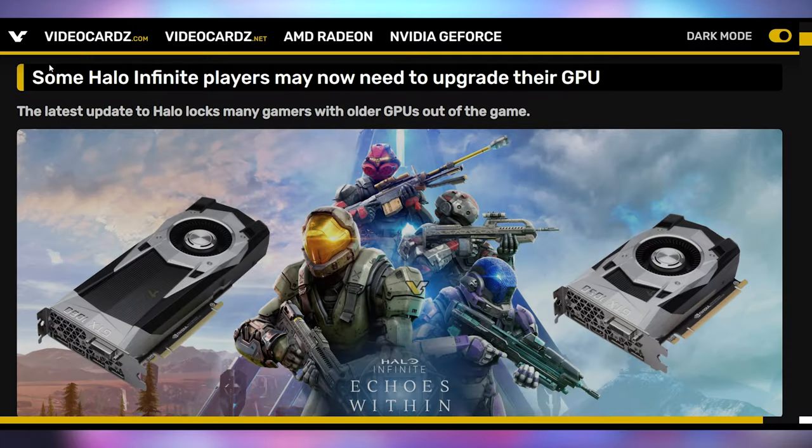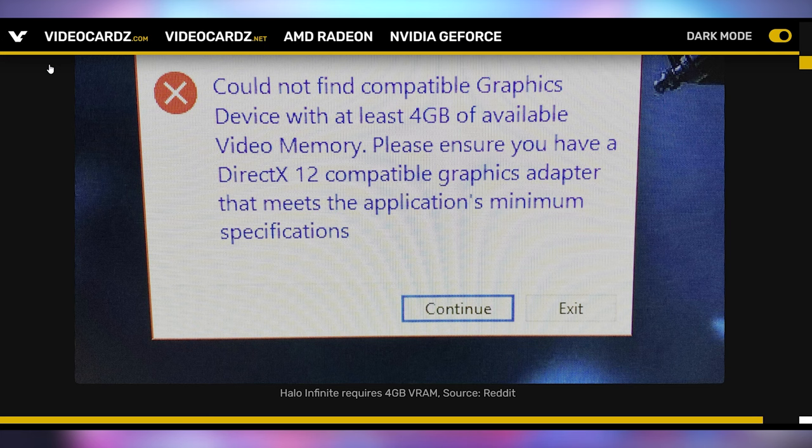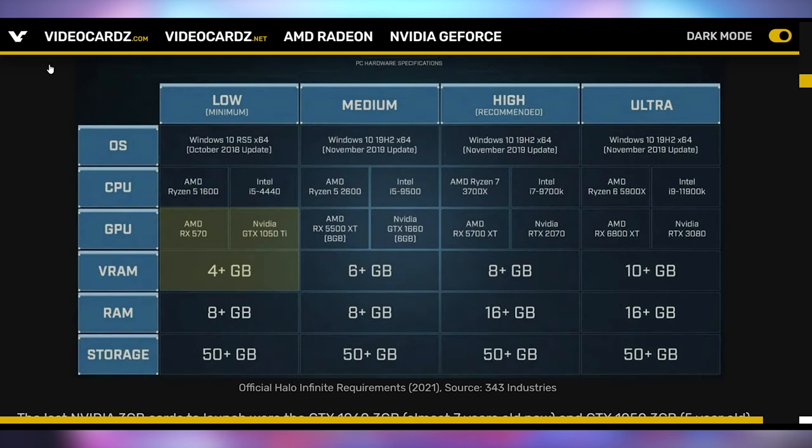We're going to start off today talking about Halo Infinite, because if you have a certain type of GPU, you can no longer play the game. It looks like certain 10-series cards are officially going the way of extinction when it comes to video games due to VRAM limitations. 343 Industries never officially supported anything with less than 4GB of VRAM, but one of the things that always happened was there was a launcher error, but you were still able to play the game. Not so with the latest update, which has made the game unplayable for anybody rocking less than 4GB of VRAM.